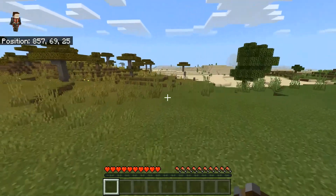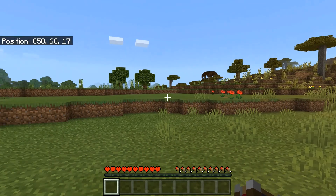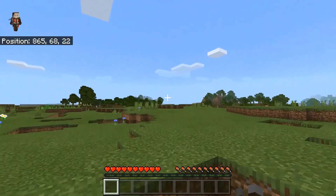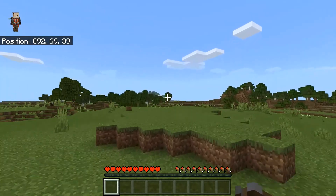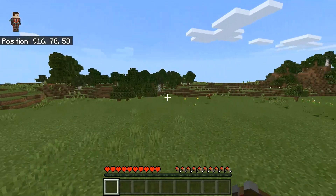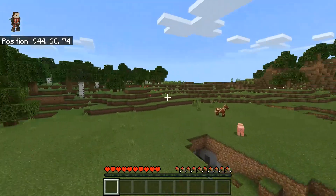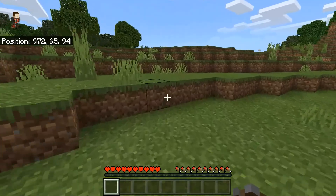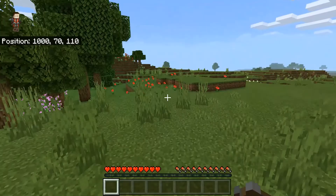So from world spawn right here, you're going to want to head about 45 degrees away from this, heading in this direction. And then once you get all the way over here, you will see some nice caves. They've got iron, coal, and I do know that one of these caves leads down to diamond level, and there is a little patch of diamonds in one of them. Leave a comment if you're one of the people who find that.